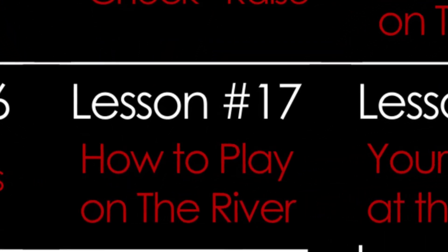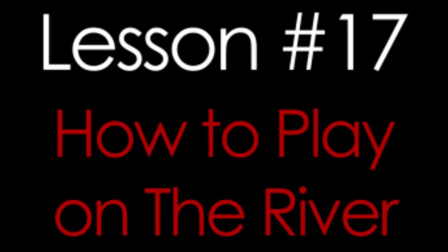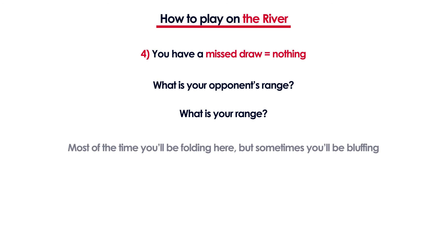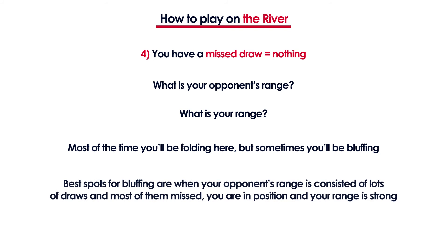In lesson number 17 you will learn about how to play on the river. We'll go over the 4 most common situations you find yourself in on the river. For example, when you have a missed draw with no connections, probably the most important thing is how the hand played out — what's your opponent's range and what is he putting you on? Most of the time you'll be folding, but sometimes you'll have to bluff in spots where your opponent's range is consisted of a lot of missed draws and you're in position with a range perceived as strong.